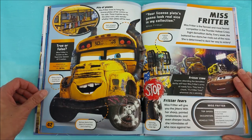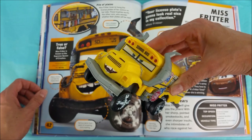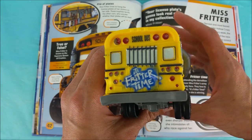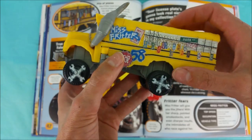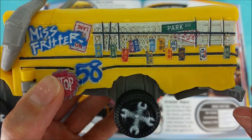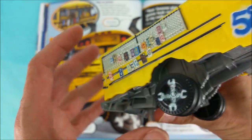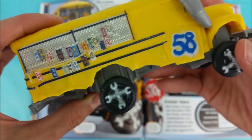Ms. Fritter! Ms. Fritter is the fiercest and most feared competitor in the Thunder Hollow Crazy 8 Demolition Derby! Every week, Battered Bus slams her rivals out of the race. She is determined to dent her way to victory! The Pile of Plates — Ms. Fritter loves to hang the license plates of her victims on her side! These trophies terrify the other cars, who wonder whether their plates will be next! Oh my goodness, look at all those victims!